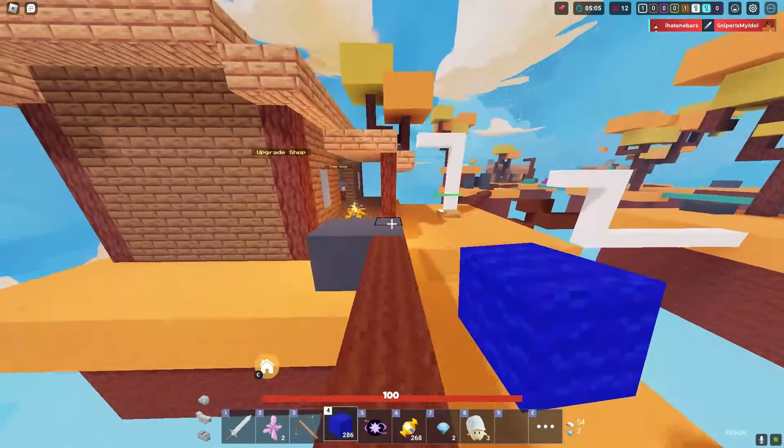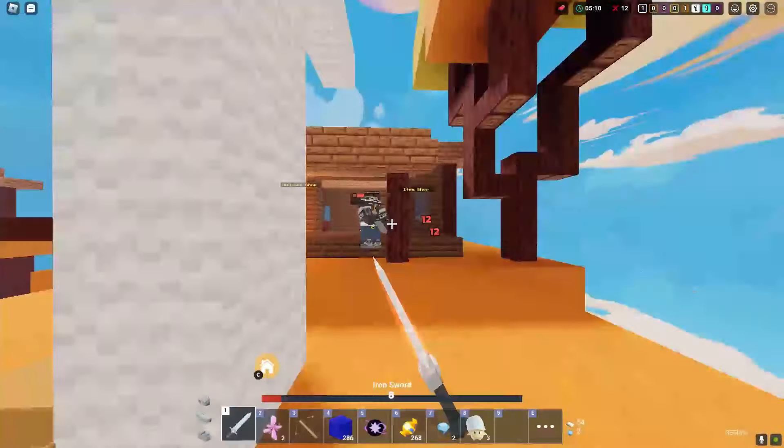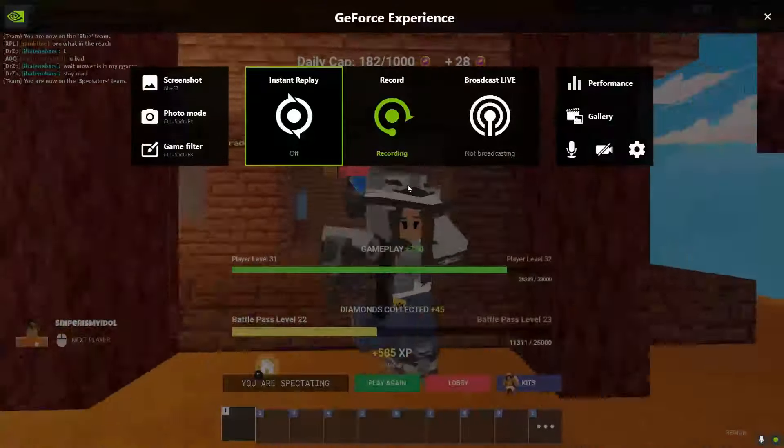Let's go to brown guy's base. The sweaty Lassie player just died — this is good for us, we get a free kill. We have iron — there's no way he kills us. Wait, what? How? He's hacking? I'm so done with this game.